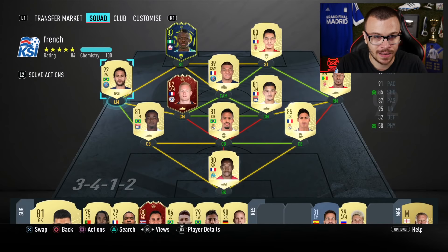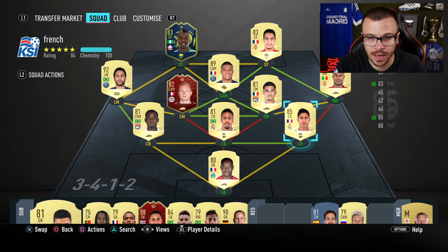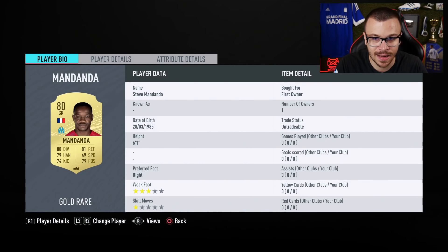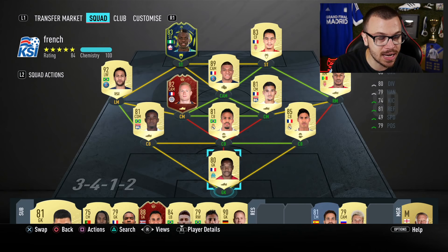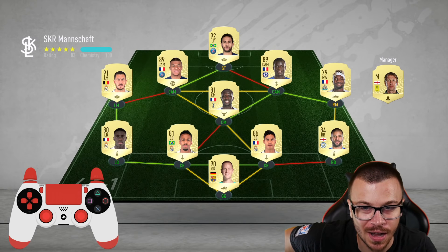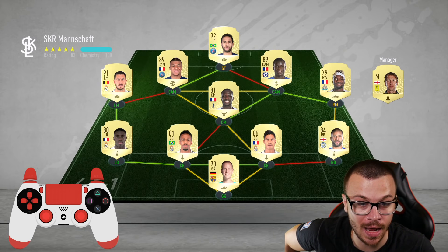I'm talking about that incredible card, Victor Osman. I'm sorry if I didn't pronounce his name correctly. He's got an 83 rated card with 90 pace, 81 dribbling and 84 shooting. I'm not only gonna use that player to complete the challenge, but also as a super sub in my FUT Champions journey. The team we're gonna submit is composed of players I will never ever use on my Roll to Glory account.